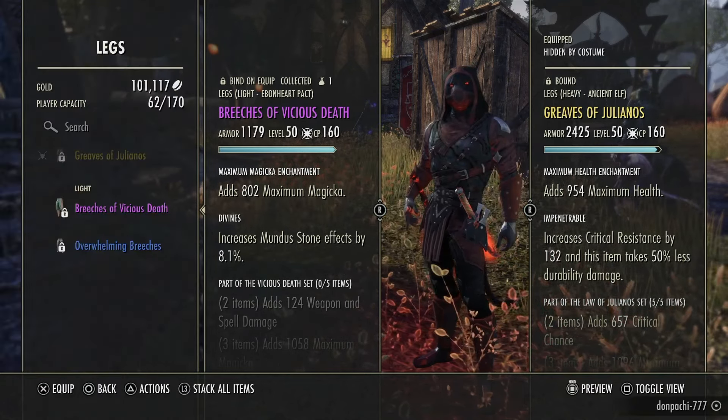If you are paying a monthly subscription for ESO Plus, you get a maximum of 1,000 transmute crystals at a time. If you are not paying for it, you're only going to get a max of 500 — although 500 is still not bad. With the Vicious Death set at 27 crystals per piece, if I get the sword and knock it down to 25, a full five-piece set would cost only 125 transmute crystals total.